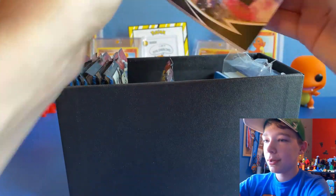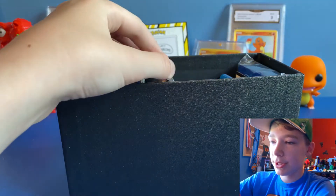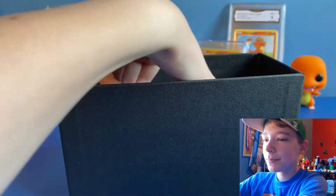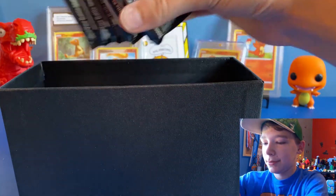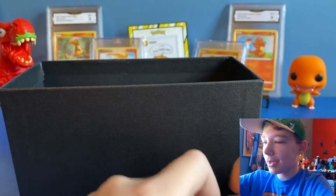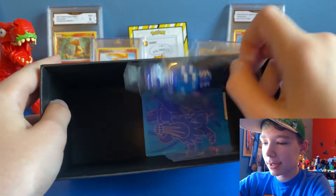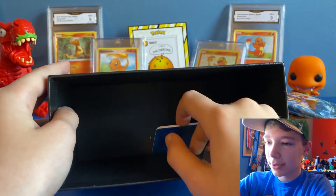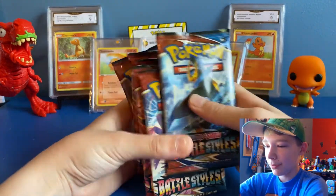Let's get all this junk out of here. We got the card game rules — nobody ever cares about that — the energies, then we got the blue sleeves. We got the packs; I'll set those off to the side. And then we got the rest of it, like the dice, the counters, and the dividers. Let's get that out of the way and see how many packs we got.